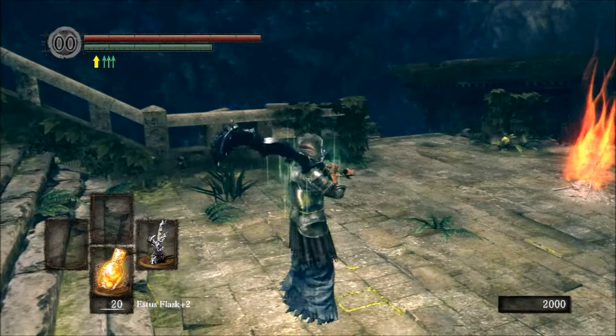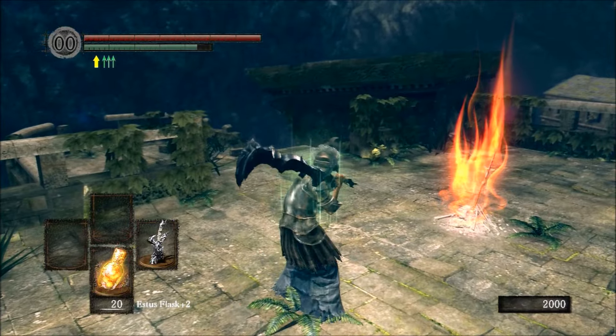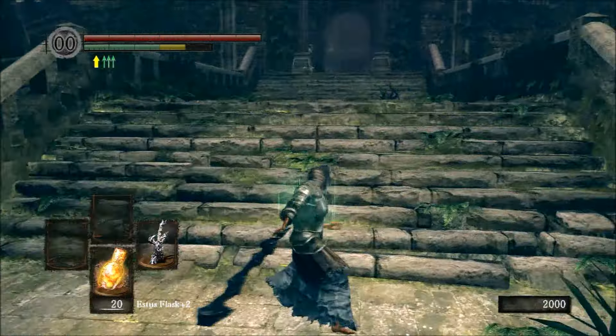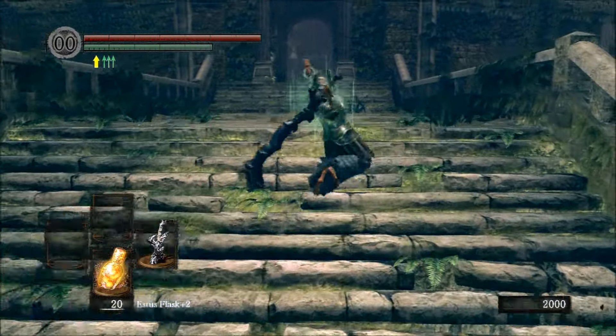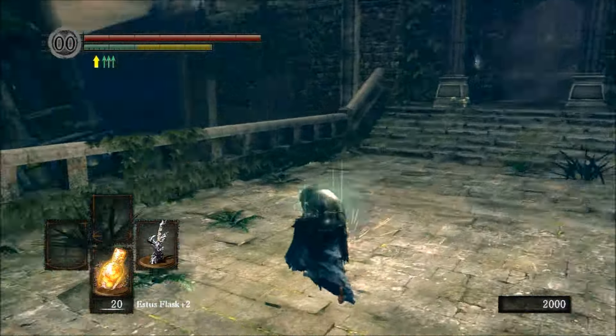This is the Tech Phantom and I wanted to give you a brief tutorial on how to cut Kalameet's tail. The reason you'd want to do that is because of this awesome weapon — this is the Obsidian Greatsword.